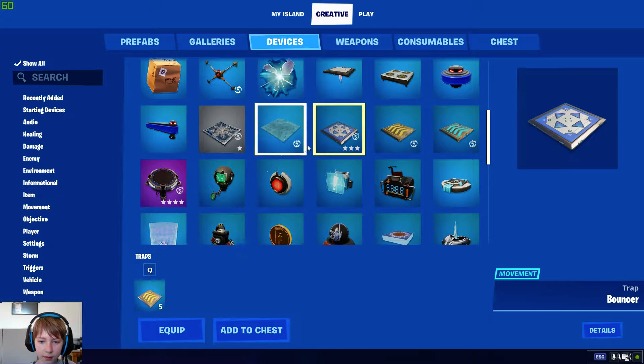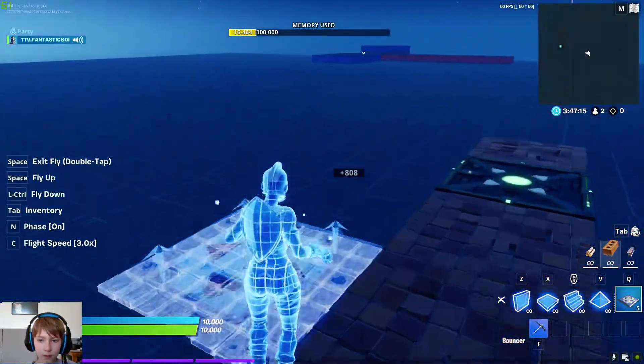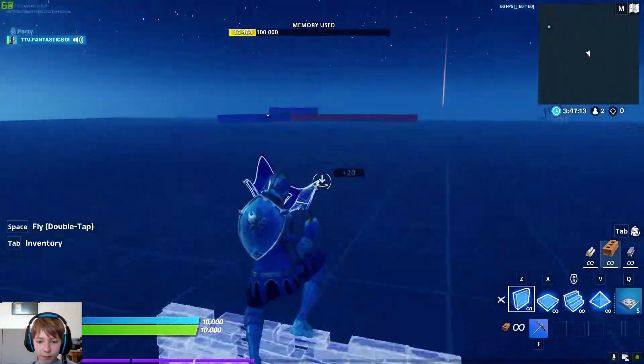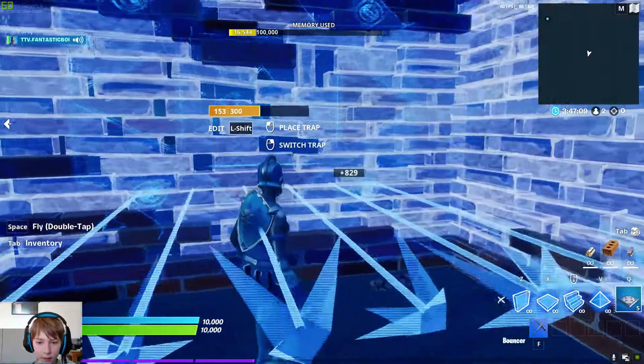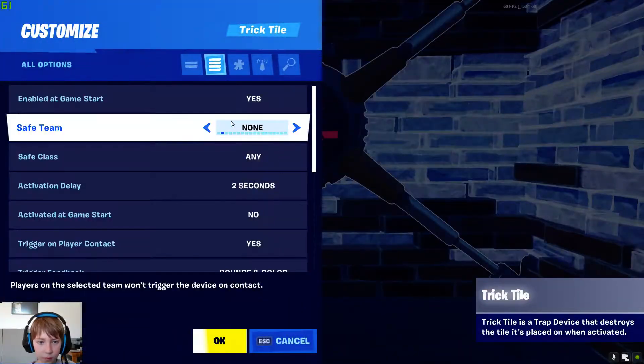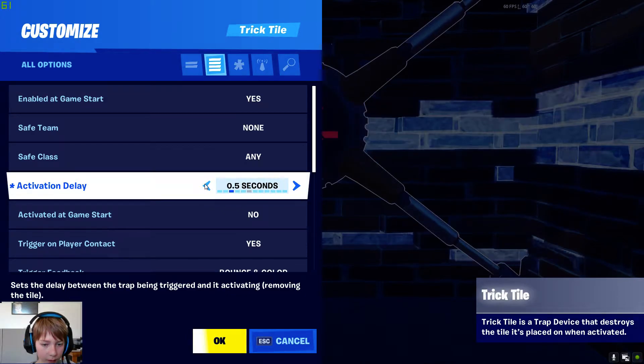Speed boosts and bouncers — slip that all around here. Put the lift out there, put it up, and put it on the settings we need.